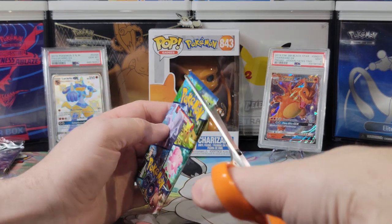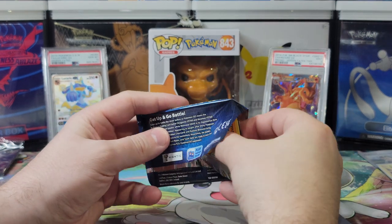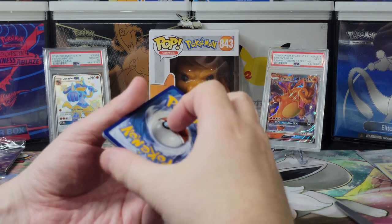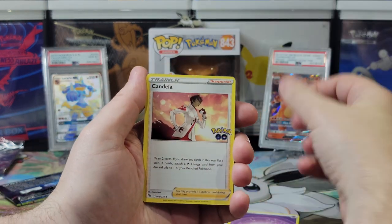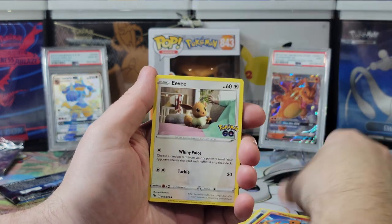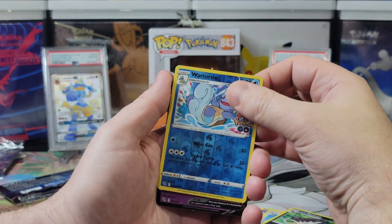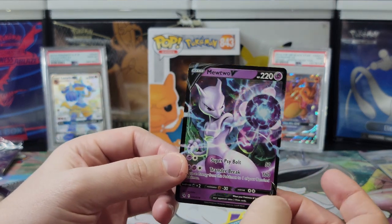Last three packs — we gotta get something. Heart of the cards, come on. Are you believing in the cards? At this point, no. Well, that's the problem — I've lost all my faith and hope. Water energy. Cards: Candela, Ivysaur, Spark, Charmander, Eevee, Natu, Ambipom, Alolan Raticate, Wartortle, reverse holo, and a Mewtwo V. It just haunts me — it's an amazing card, but I want the alt art.